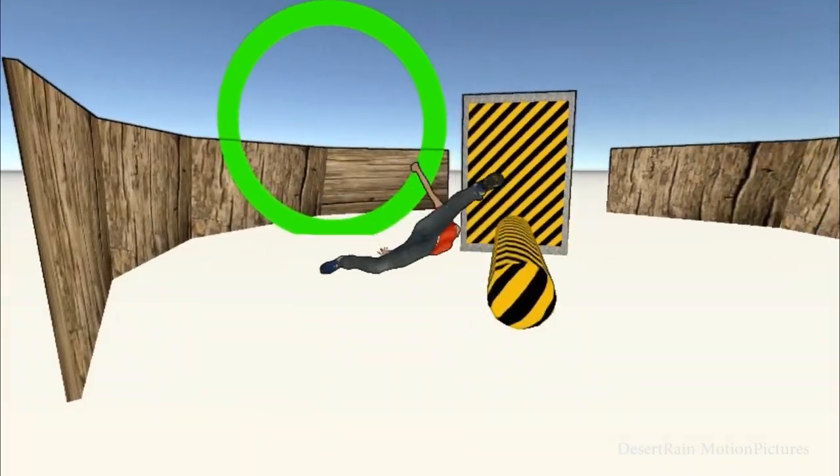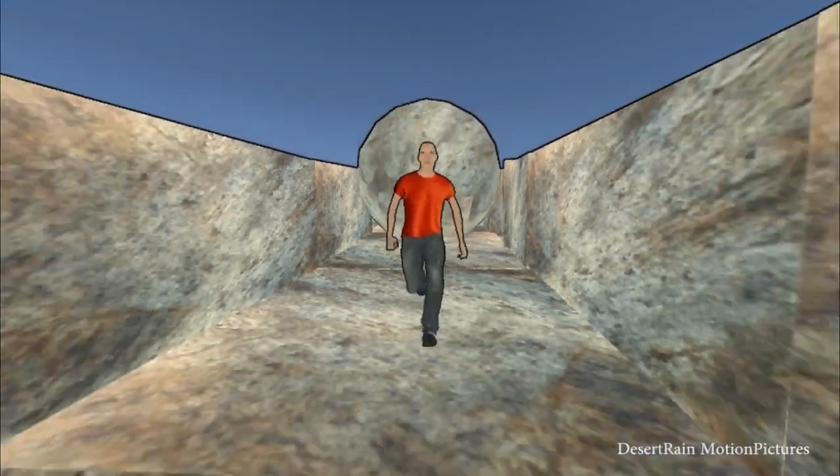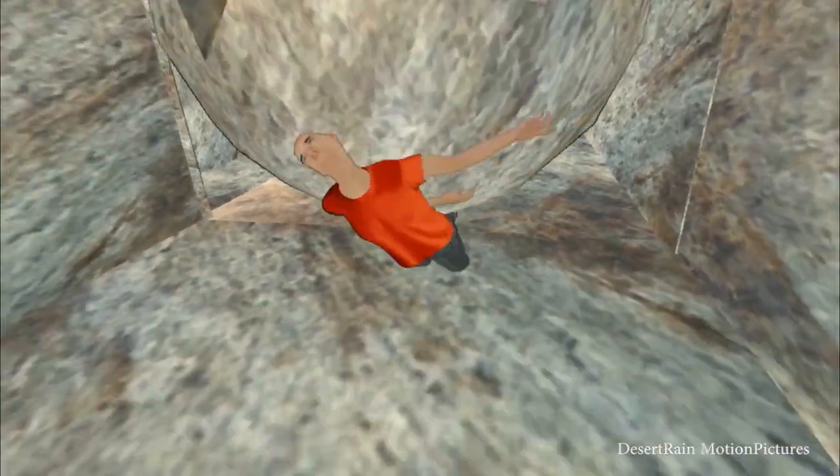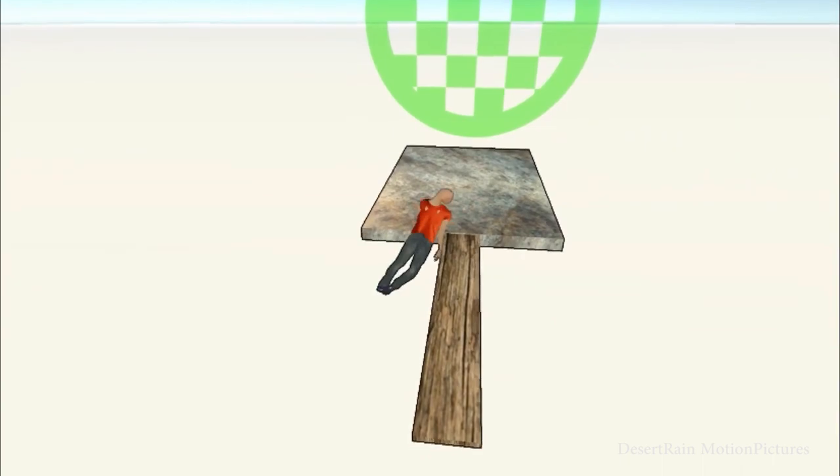Clumsy Fred is a free ragdoll physics-based simulation 3D game where you step in the shoes of Fred and follow him on his strange endeavors to learn how to run without falling while overcoming different challenges.